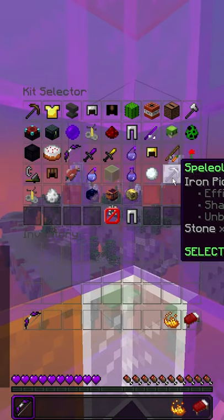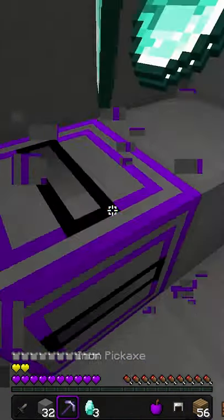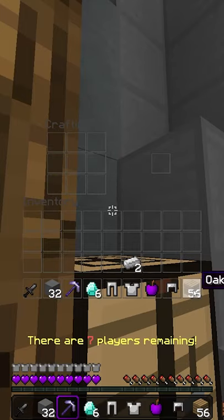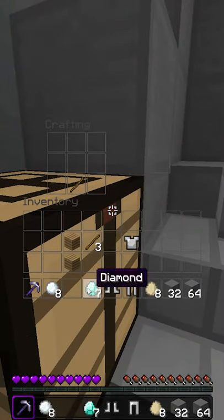Next, select the Speleologist kit, and then once the game starts, spam loot all of the important things the chests have, and mine all of the iron and the diamond. Craft iron armor and a diamond sword using the wood from the chest. If Skywars hates you and you didn't receive any wood, then just mine a piece really quickly.